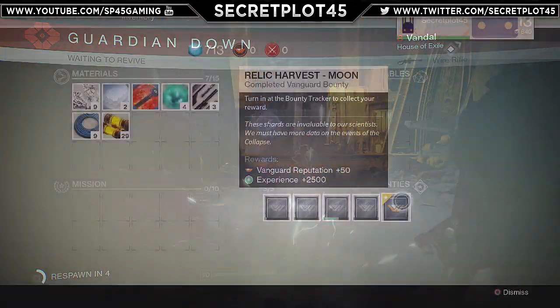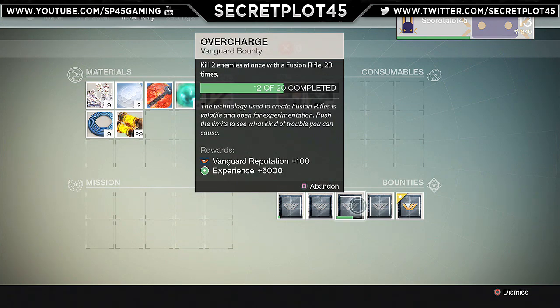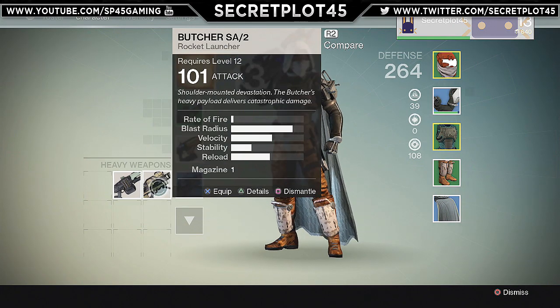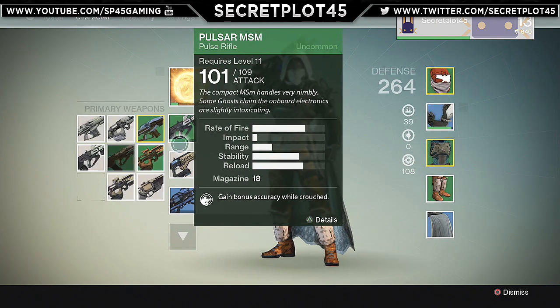Once your bounty is completed — like for me it was getting the 200 impact shards — go back to the tower and exchange your bounty. And that's it. Now you have some new equipment, you have some bounties done, and you have some glimmer as well. I hope you guys enjoyed this tutorial. Keep it right here for more Destiny content, I've got some more tutorials in the works.